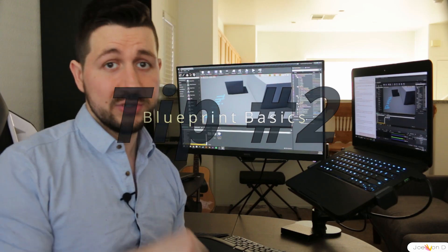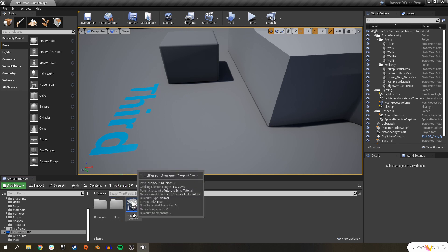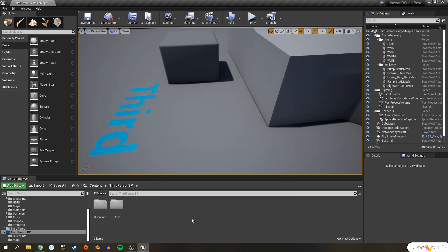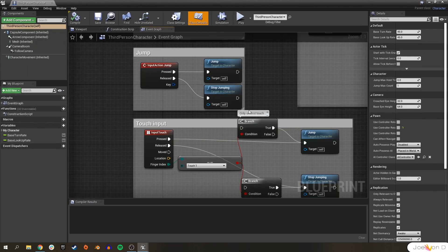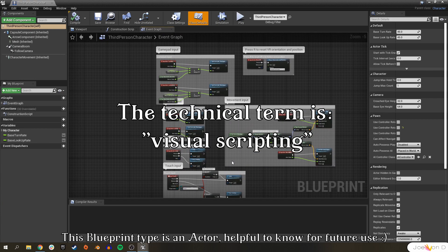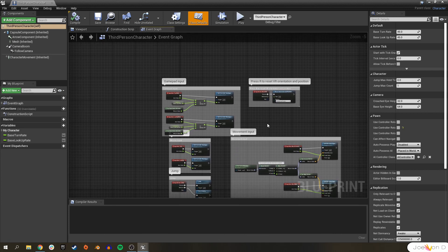Tip number two — let's get into some blueprints. Luckily, the third person template includes a basic character blueprint. It includes a game mode and even a mini tutorial. We can throw this one in the trash since you've got me to help you out. Let's double click on this to open it up and see what's inside. The first thing you'll probably notice is the giant event graph taking up most of the screen. This is where all the coding goes to tell the engine what the actor can do. We can even see some basic functionality right here. We're going to ignore most of this for now.